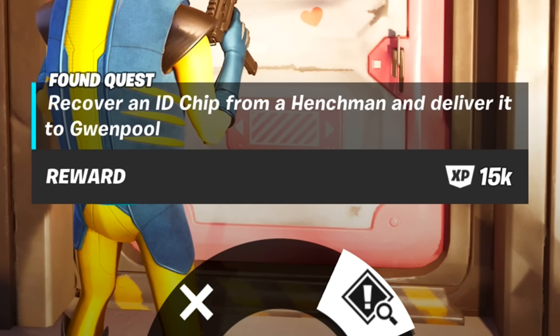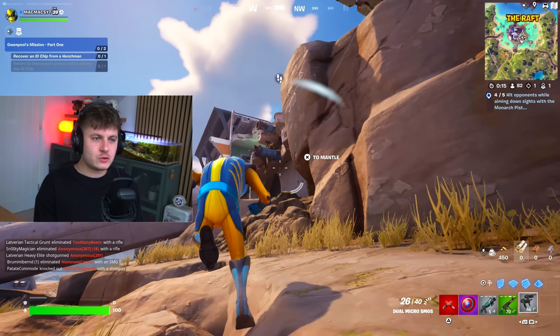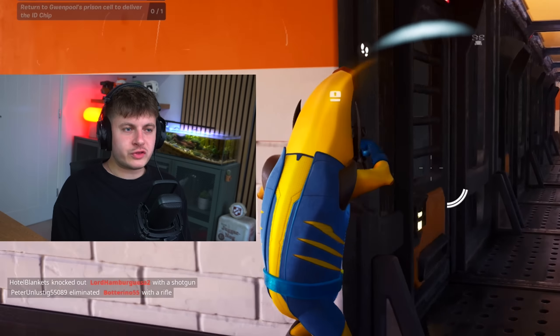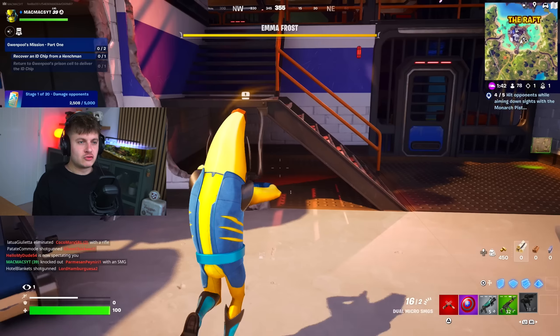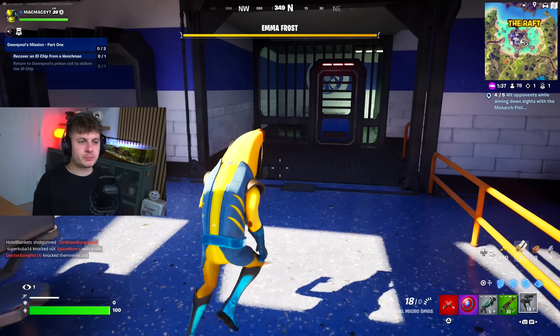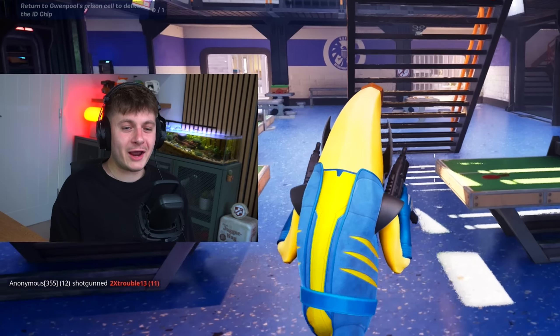We need to recover an ID chip from a henchman and deliver it to Gwenpool. Let's do that for her. Only problem is, there's loads of people here. These machine pistols are good. Let's find one of these henchmen — okay, we're inside the prison. Where is a henchman? Quickly.